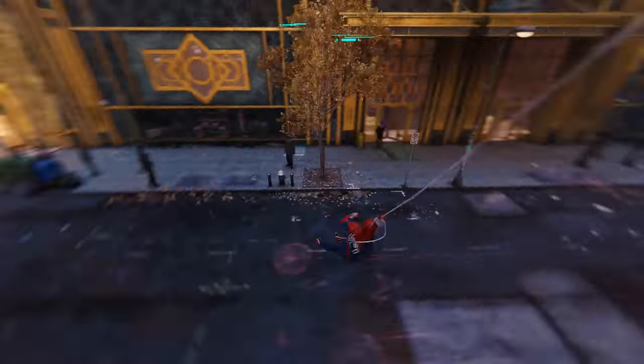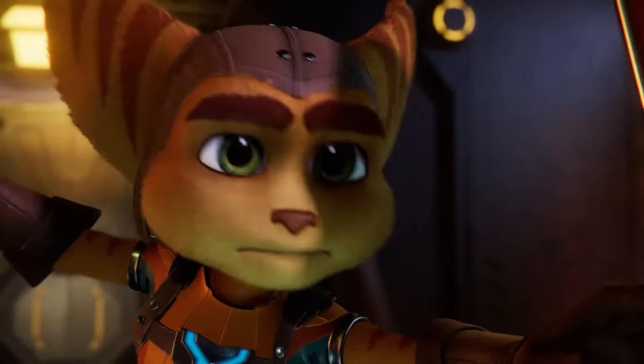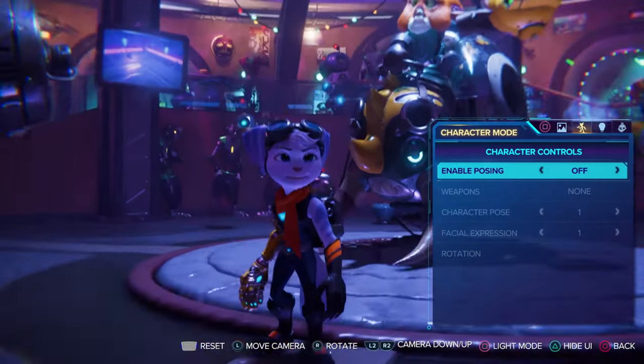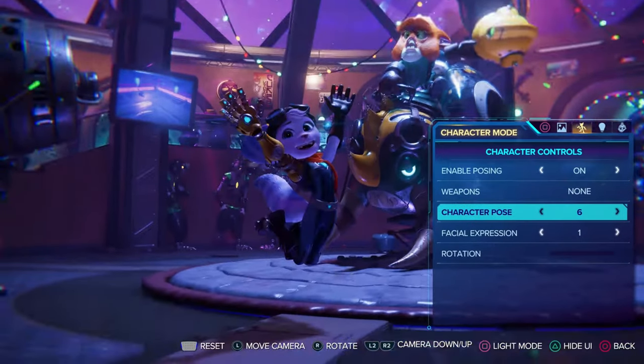Insomniac has the fix for this themselves. In Ratchet and Clank Rift Apart, which is another PS5 exclusive game created by Insomniac, they have this option where you can select different character poses. This will eliminate the struggle of attempting to recreate specific poses ourselves.